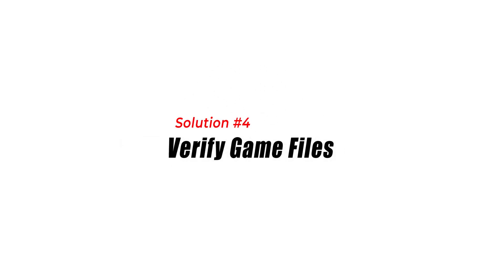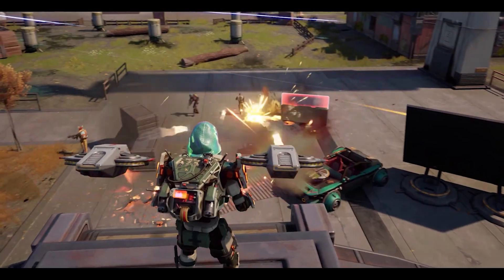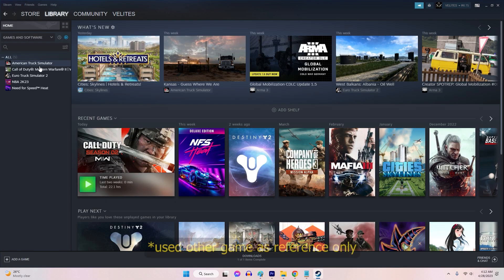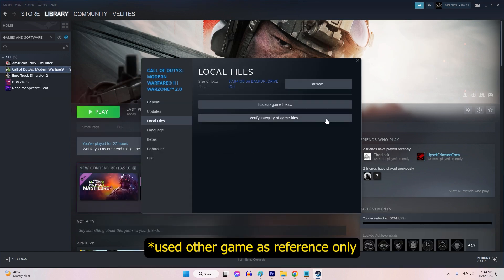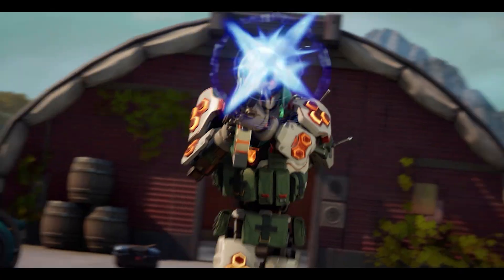Solution 4: Verify Game Files. Sometimes game files can become corrupted or incomplete, leading to multiplayer issues. Verifying the game files can help identify and fix these problems. Launch Steam and navigate to your library. Right-click on the game and select Properties from the context menu. Go to the Local Files tab in the Properties window and select Verify Integrity of Game Files. Steam will check for corrupted files and download replacements if necessary. Once the process completes, relaunch the game to see if the performance improves.